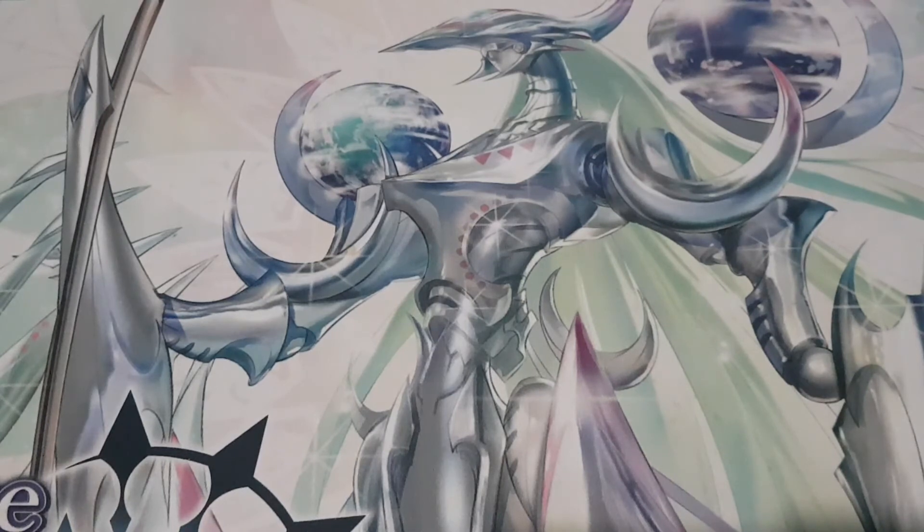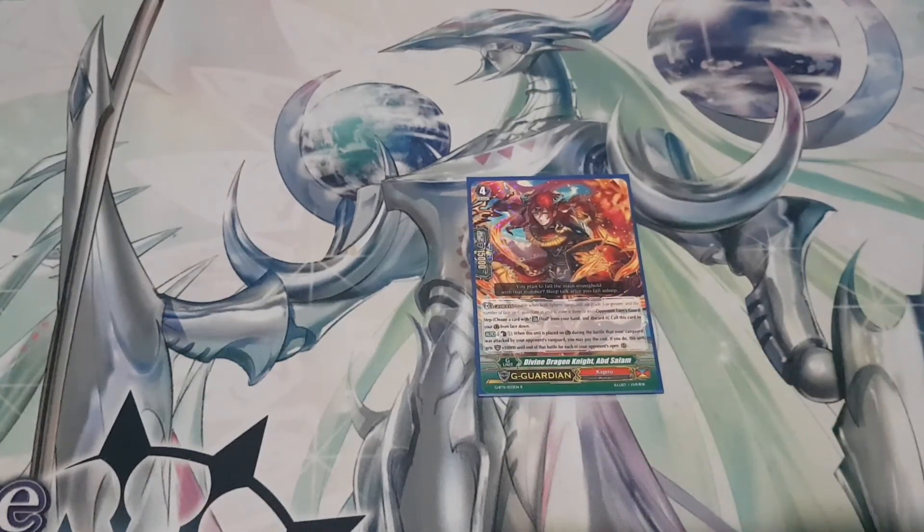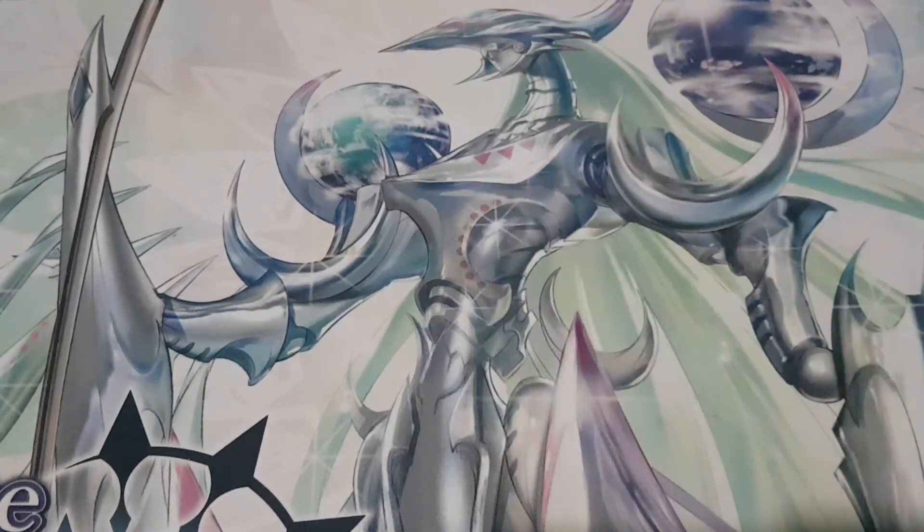I play one copy of Divine Dragon Knight Absalom. Skill is Counterblast 1: when this unit is placed on guard circle during the battle that your vanguard was attacked by your opponent's vanguard, you may pay the cost; if you do, this unit gets 10,000 power until end of that battle for each of your opponent's open rearguard circles. You only play one because it relies on your opponent not being able to refill their board after you've board wiped them. When it goes off it can hit really big guard numbers and will save you in a game. The one-off is quite nice.